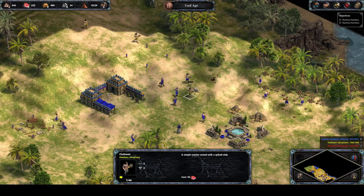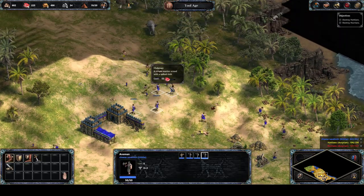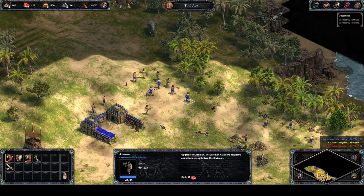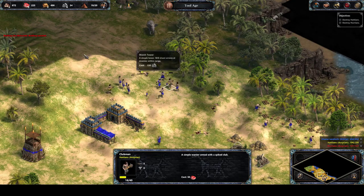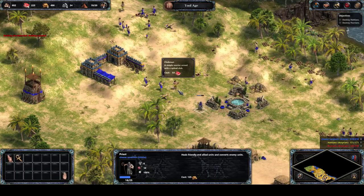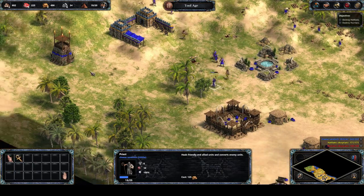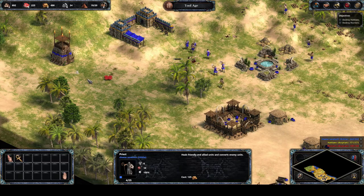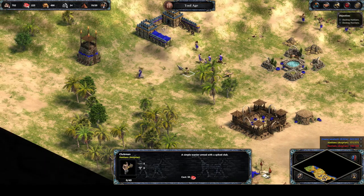The Hattians are still using Clubmen, which are getting absolutely decimated by my Axemen - Axemen are a step up with 50 health whereas Clubmen only have 40. My Priest is under attack, which I need to prevent because I won't get another Priest until the Bronze Age. These enemies seem very set on killing him.